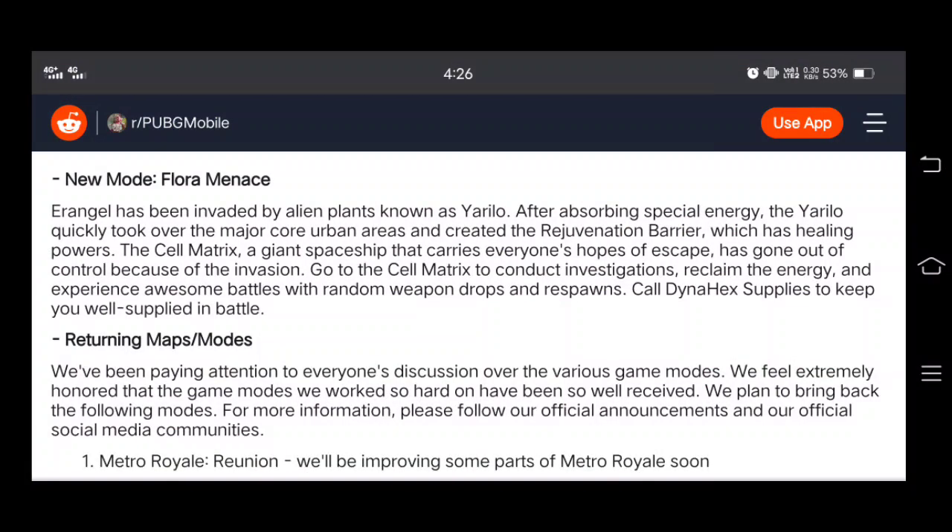Now I will talk about new modes and features. First, we will talk about a new mode which follows the V1.1 theme called Flora Maness. You will find this mode in Irangle, where you can go to the cell matrix, get coins, get rewards, and supplies are available on the share rock. You can also see the mode on the live map.